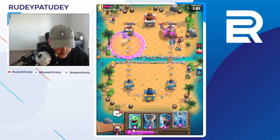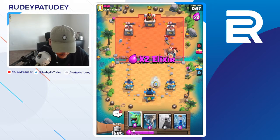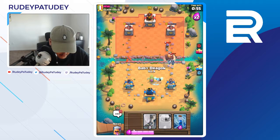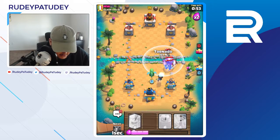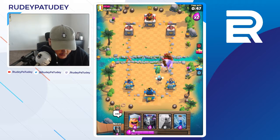There you go, mega minion raged in that left lane — just putting in some work. And now we'll baby dragon here, and then we'll nato it all together. My ice wizard and baby dragon just put in the pain. We'll go ahead and lumberjack this musketeer.